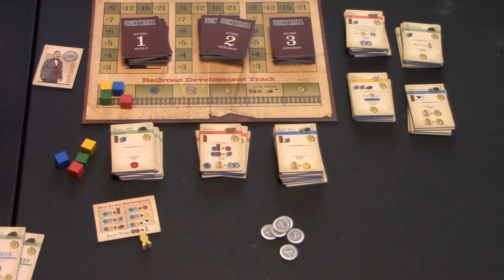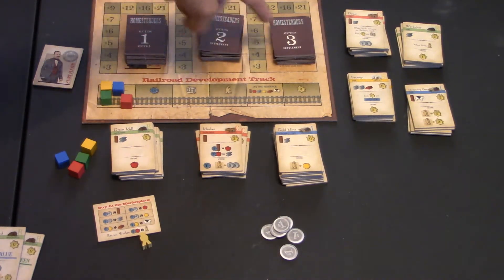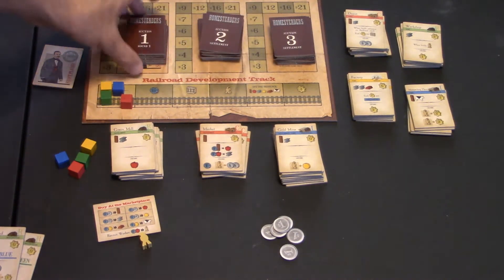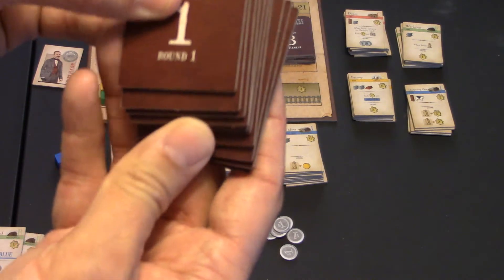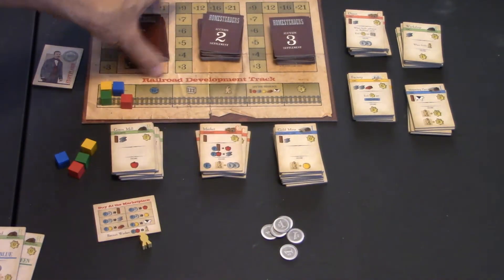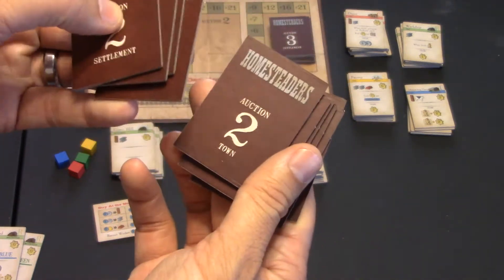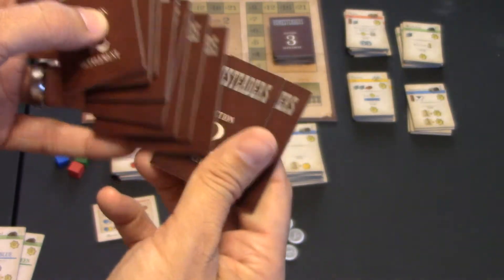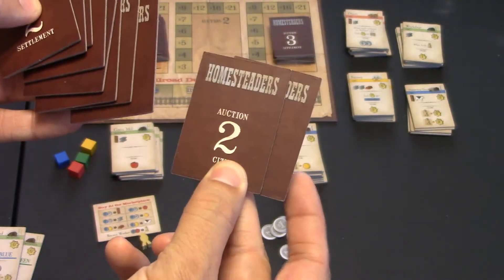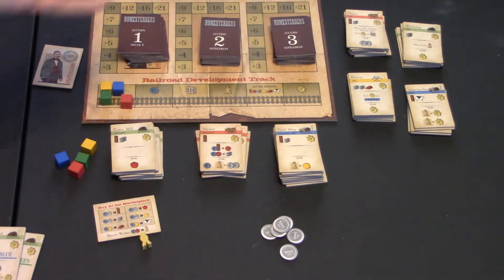To set up the game, you're going to put all these auction tiles in three stacks: 1, 2, and 3. Auction stack 1 will have rounds 1 through 10, stacked in that order. For the other two stacks, you'll put the settlement tiles up front, shuffle them in any order you want, then town tokens next, and these two city cards go on the bottom — you can shuffle those any way you want. Same thing with deck number 3.